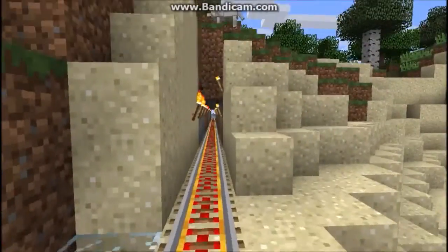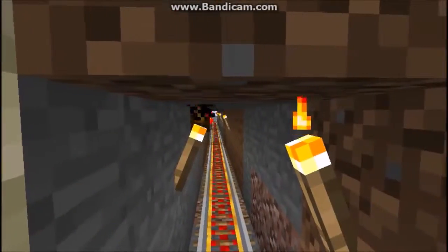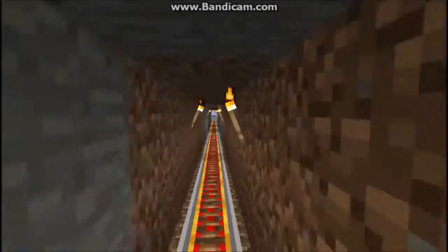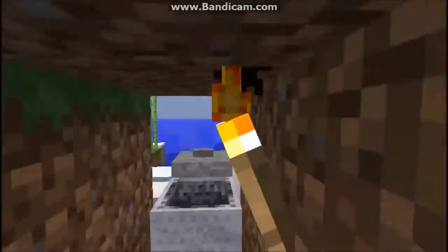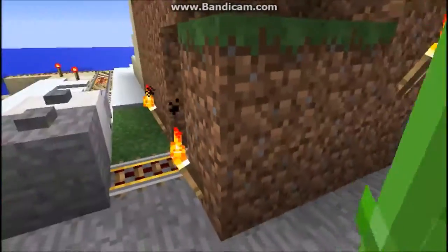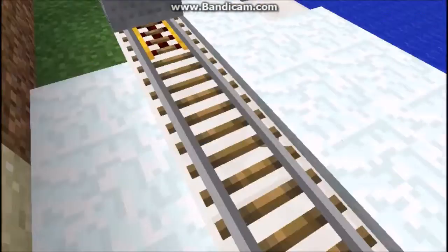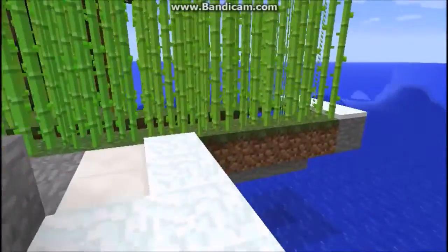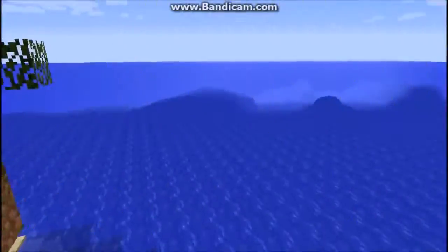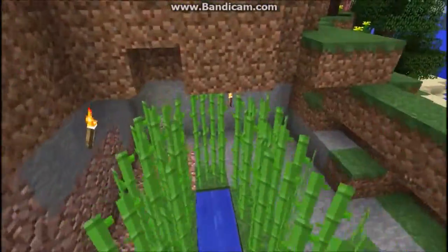Let's go again. The mine cart is leaving us, but whatever. This is just another railway track that leads us to another island — actually a small island. And these are just some bamboo trees for decoration.